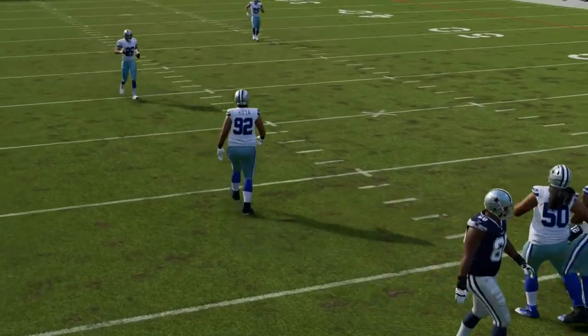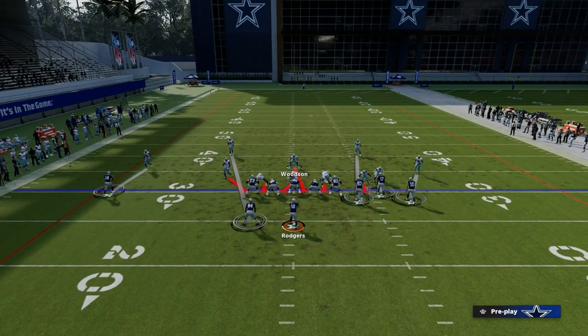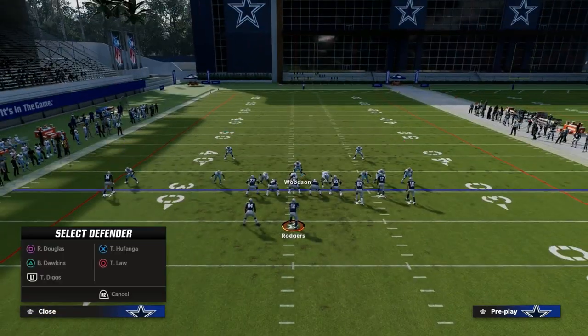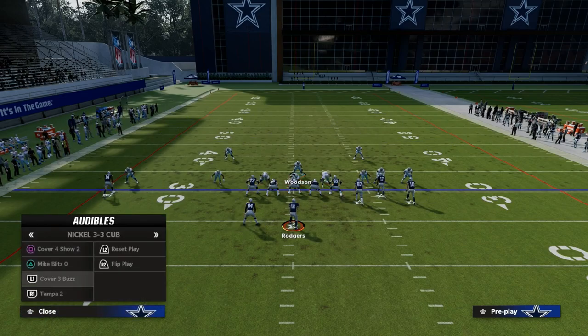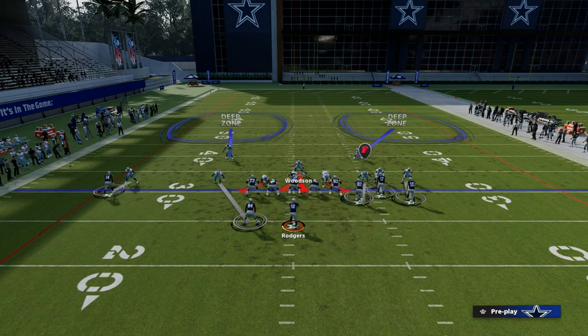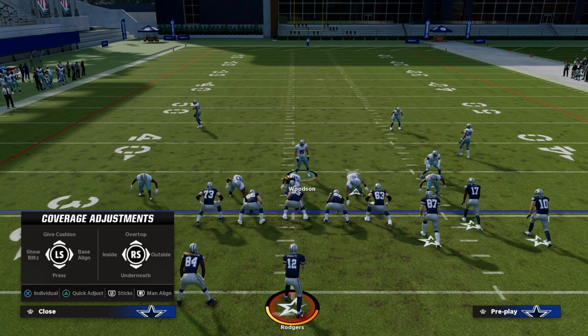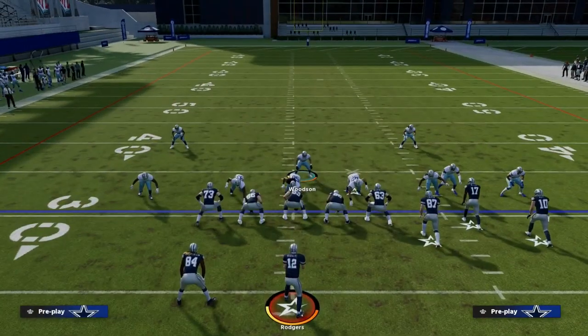In a send-3 concept, we're sending three people to the quarterback and going two high safeties. One of the really important keys to defense is making everything look identical. I don't want them to know the difference between my match coverage and my man coverage, between my cover three and my cover two. If I audible to cover four show two, one of the most important things I can do is turn this defense to man align so that it plays similarly.